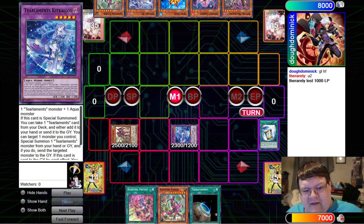We're going to Instant Fusion out to Kicallus, and you're probably wondering — wait a minute. Yeah, if this card is special summoned, you'll get to take your Tier Allments card from your deck to your hand.